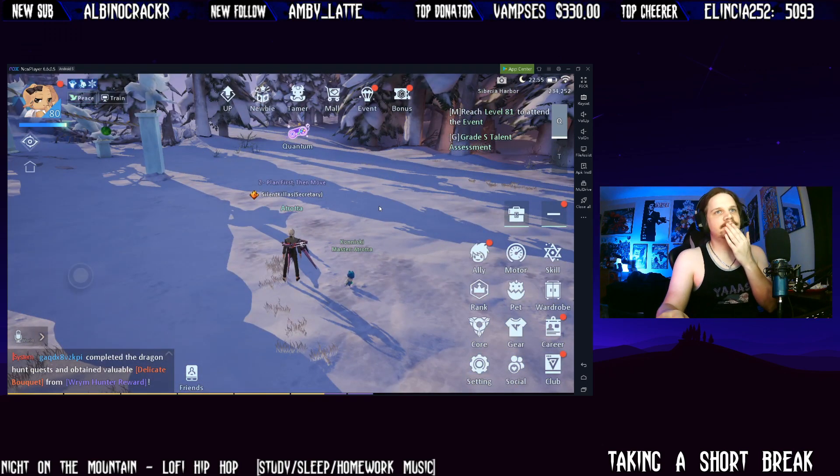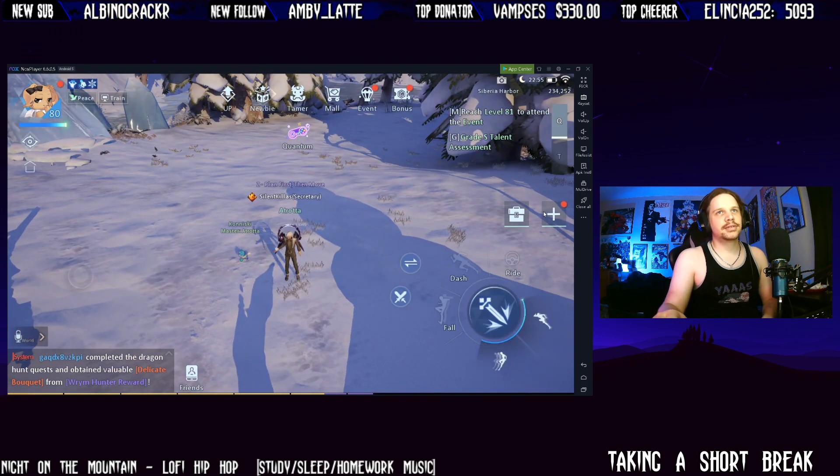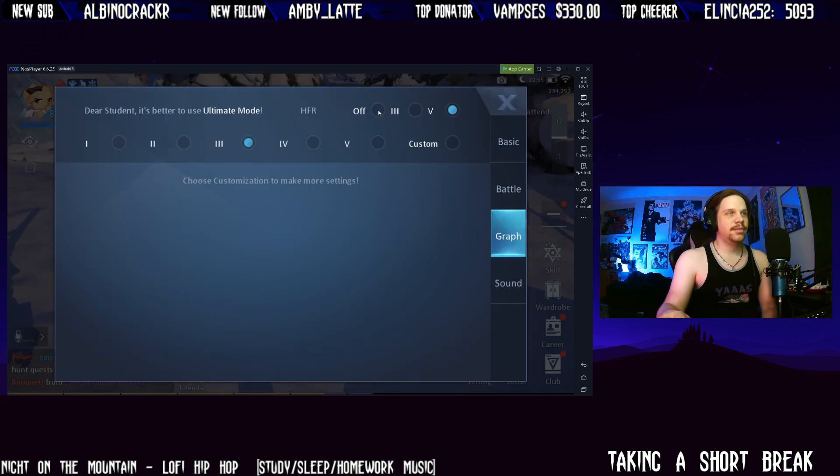It says VV, it's on VV right now. Okay, walk me through this. So you start it off by setting everything to zero. What I did was go to your settings, put it on V, and then turn its frame rate off completely.